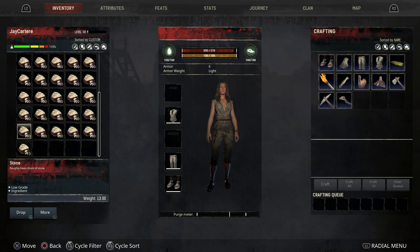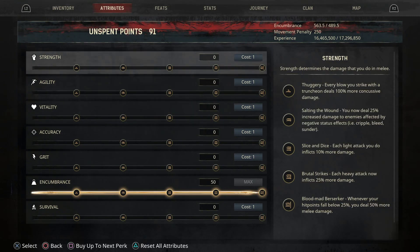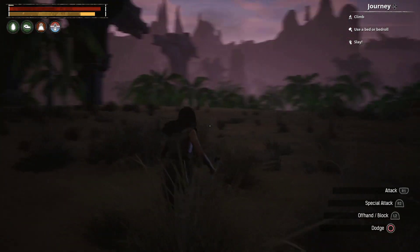I would say make sure you spec out your character correctly so that you can also survive out there — that will be up to you, either using vitality or strength depending on how you play the game.